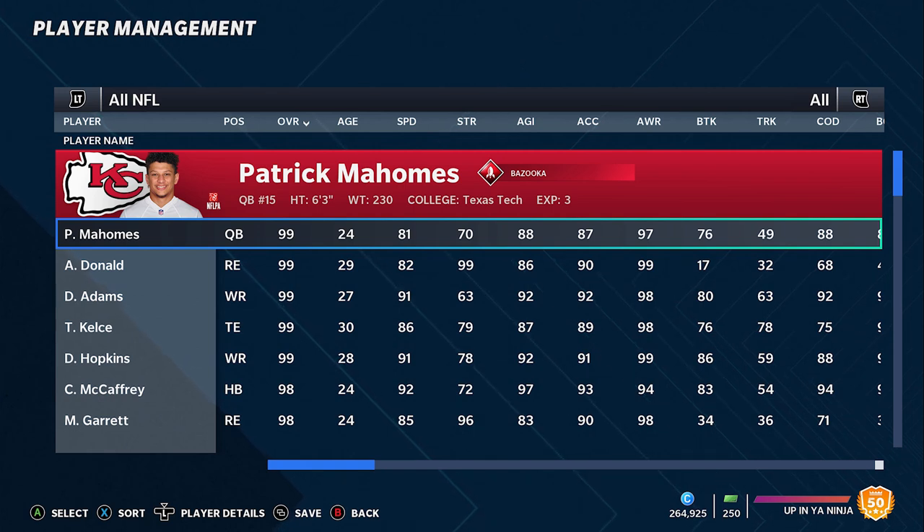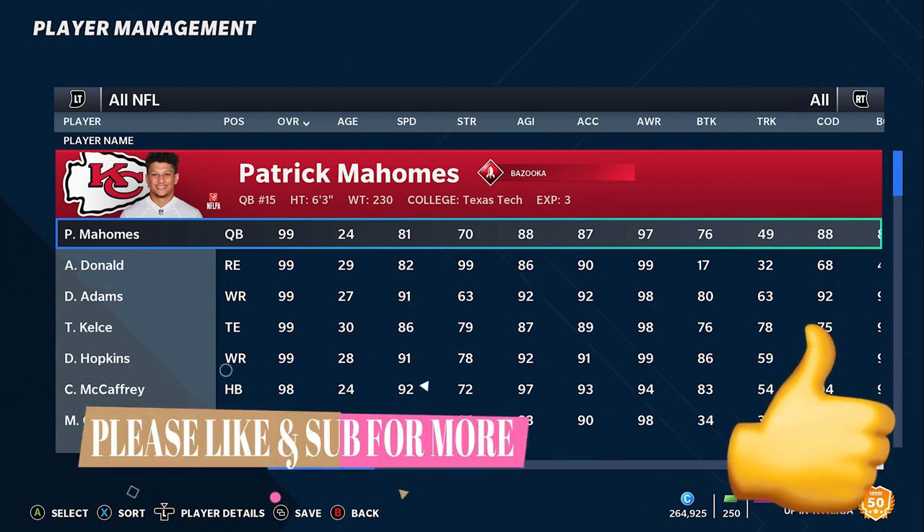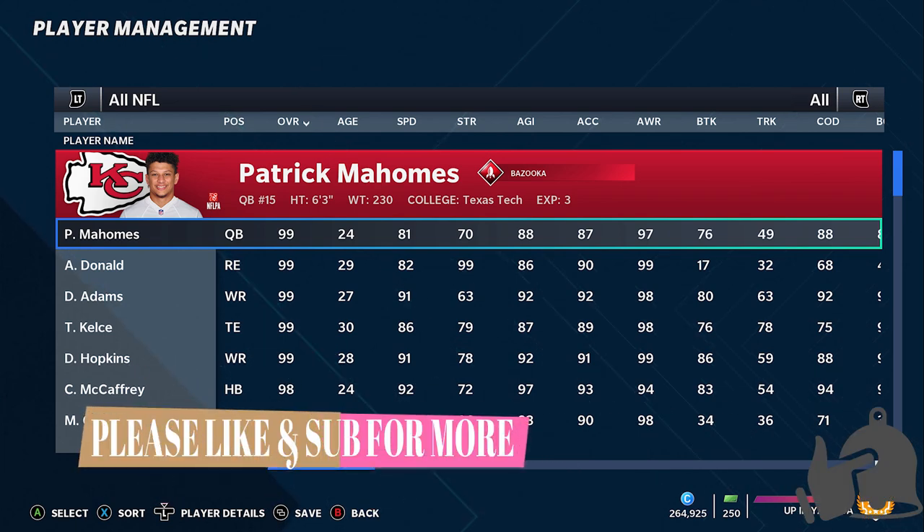These teams are going to give you the biggest advantage. I already put out top 10 offensive teams and top 10 defensive teams — I'll try to have links in the description for those. If you want to see more videos like this, like a top 10 sleeper teams list for people that like a challenge in CFM, hit that like button or let me know in the comments. If there's a team on this list you don't think should be, or you think I missed a team, let me know in the comments as well.